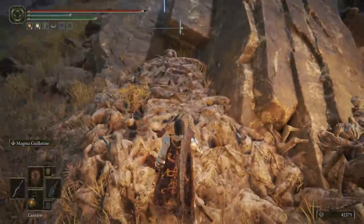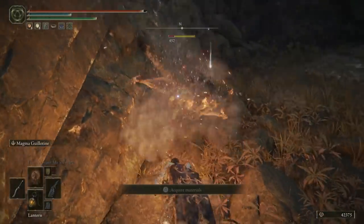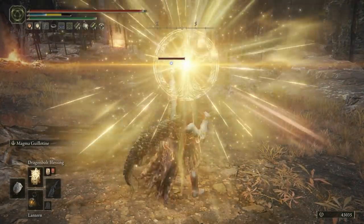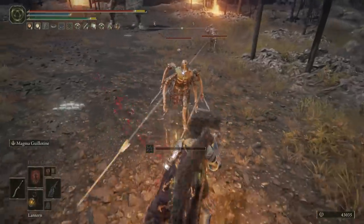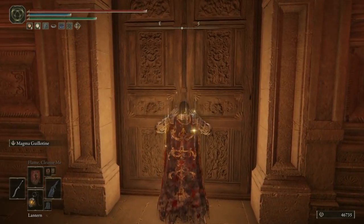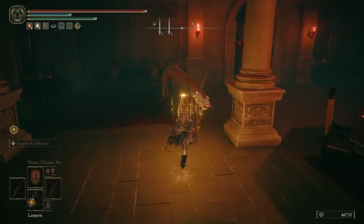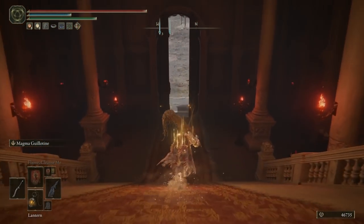Now we'll start heading southeast, and you'll see Volcano Manor directly in front of you. Looping around the other side of the big rock, you can kill some marionettes and grab a golden rune 7. Then carry on right to the front of the manor, take out the marionettes and the giant worm-faced ogre troll giant thing. Once they're all dead, head up the stairs and inside, and you can discover the Site of Grace for Volcano Manor. I'm going to do nothing here at the moment — just wanted to unlock a shortcut so it's nice and easy to come back to in the next video.